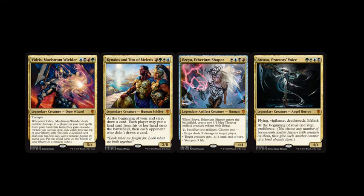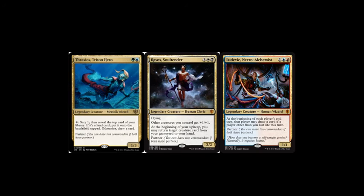We're missing one of them because it was not in the spoiler as far as I could see, but most probably by Friday when you're watching this, you will have the fifth one already in your preferred spoiler page. The ones that excite me more, though, are these Planeswalkers that have Partner.